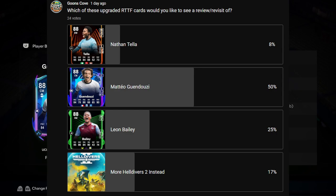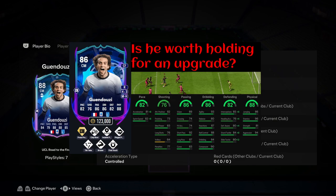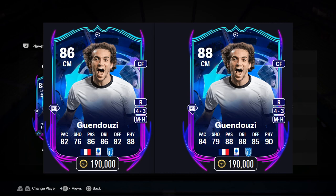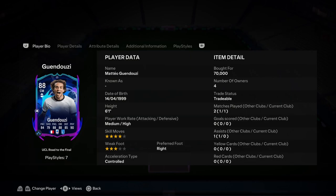Alright folks, coming at you with a revisit today of a Matteo Guendouzi card that we already did a review of, but it's a live card and has been upgraded to 88-rated now. The rumors were that the 86 gets a plus two, so it's pretty nice. Looking at this card in comparison to his 86, they gave him plus three shooting and plus three defending, and plus two everywhere else. I think the shooting and defending is where I would have wanted those plus threes, with three-star, four-star, medium-high.